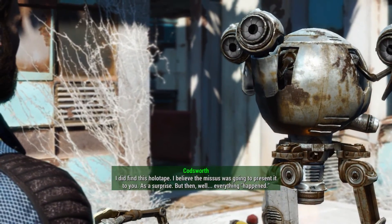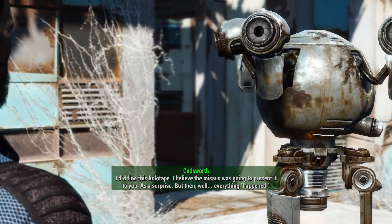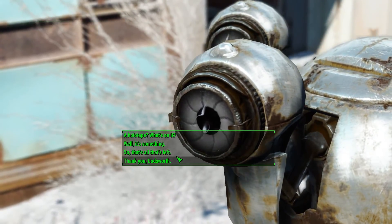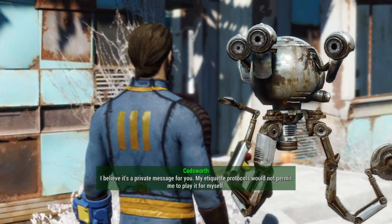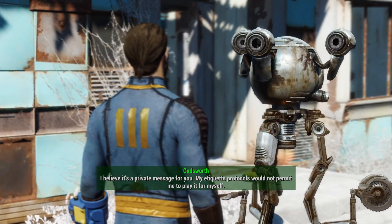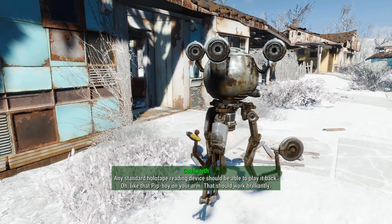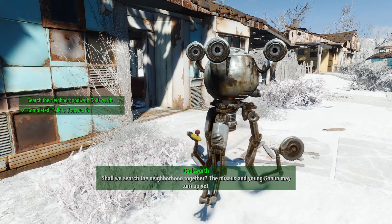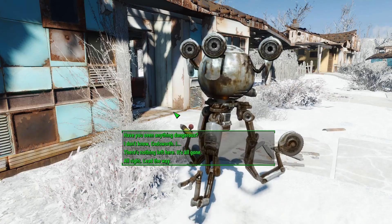'I did find this holotape — I believed the missus was going to present it to you as a surprise, but then, well, everything happened.' What's on it? Give me the TLDR. 'I believe it's a private message for you — my etiquette protocols would not permit me to play it for myself. A standard holotape reading device should be able to play it back — like that Pip-Boy on your arm. That should work brilliantly. Shall we search the neighbourhood together? The missus and young Sean may turn up yet.'